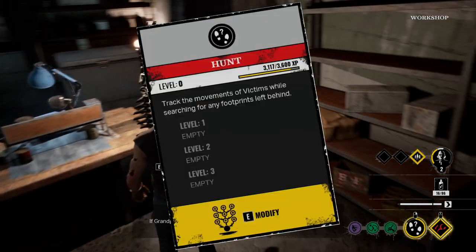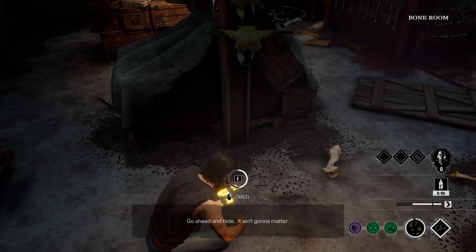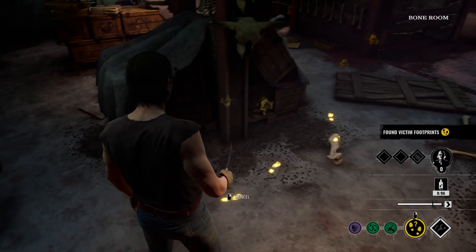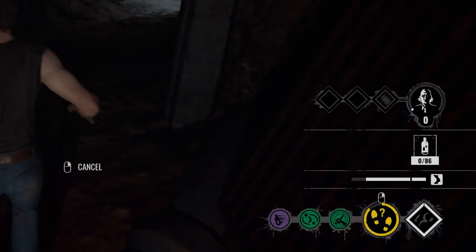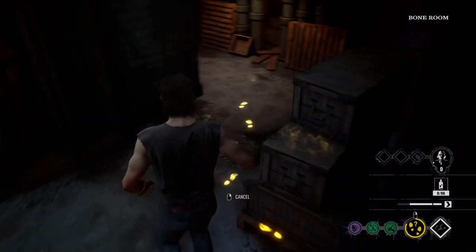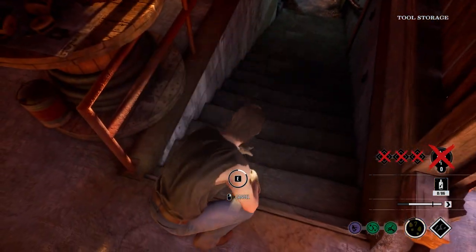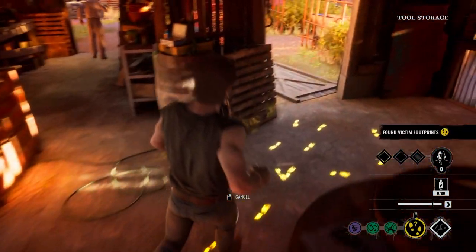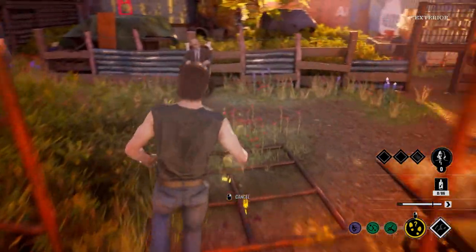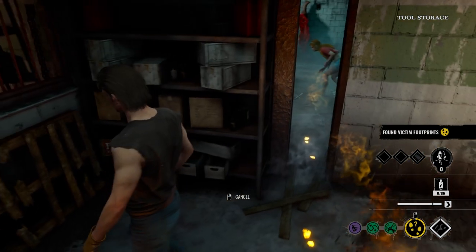Johnny's ability is called Hunt, and if you've ever played Jackal in Rainbow Six Siege, you know what you're in for. Hunt allows you to track the movements of victims while searching for any footprints left behind. This ability functions off of a recharge meter that you can click on whenever available without losing any normal functions that Johnny has in terms of movement. When using the ability, simply look for yellow footprints left on the ground from victims. Once you've spotted a footprint, stop at its location and analyze the clue you've been given. This will then reveal the exact path or footsteps the survivor took from that location. Hunt will not pinpoint the exact location of a victim upon analyzing a clue. Follow the footsteps to your victim and you're all set to start your chase.